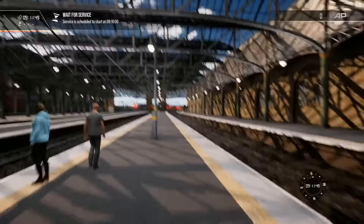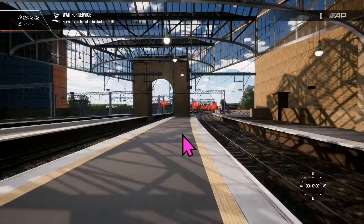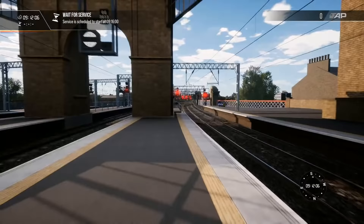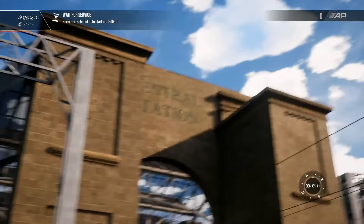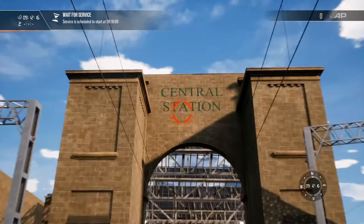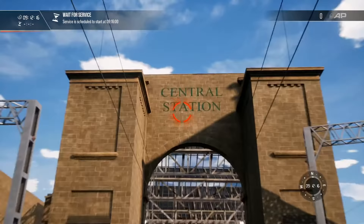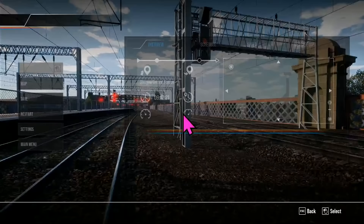It's a tremendous station for the team to model, and it's come together really nicely. It's got this really nice iconic archway at the end here — if I just run out the other side and look back, you can see where it says 'Central Station.' Yeah, it's a lovely model. Right, let's have another drive.